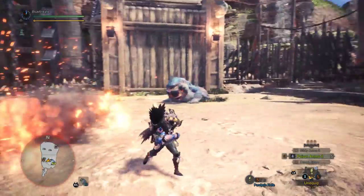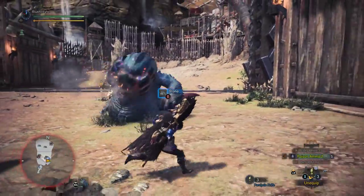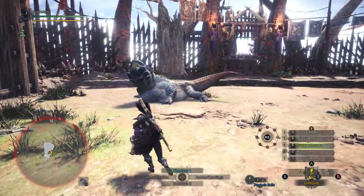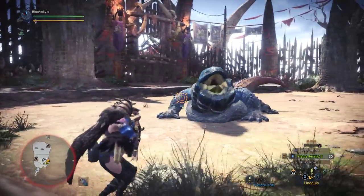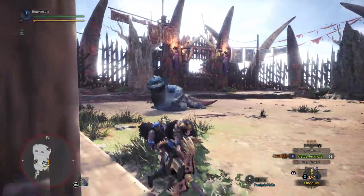So unlike the bow, which doesn't have ammo per se, when we're doing stuff with the bowguns — light bow gun or heavy bow gun — let's try some piercing ammo here quick. Oh, I'm too close. Oh man, I'm wasting this paralyze here. I totally wasted it, I did like nothing. Oh well.